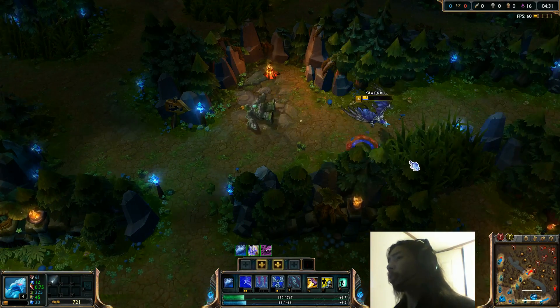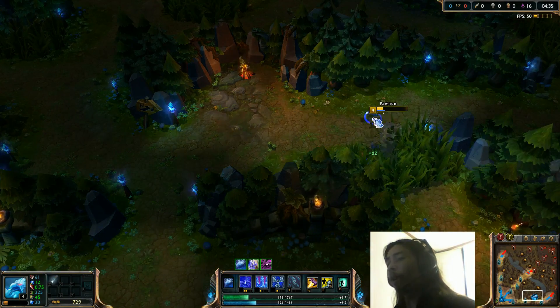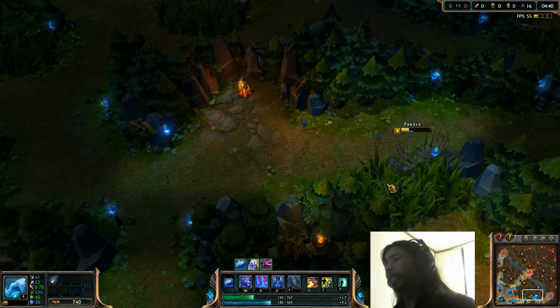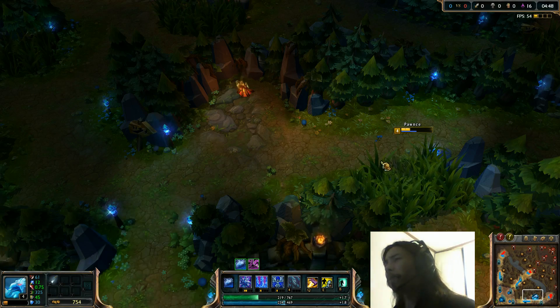4 minutes and 30 seconds. So that is the slowest jungler we've done so far, by about 10 seconds. So it's not a massive difference. Although, when you consider that the fastest so far has been 3 minutes and 50 seconds, it's kind of big.